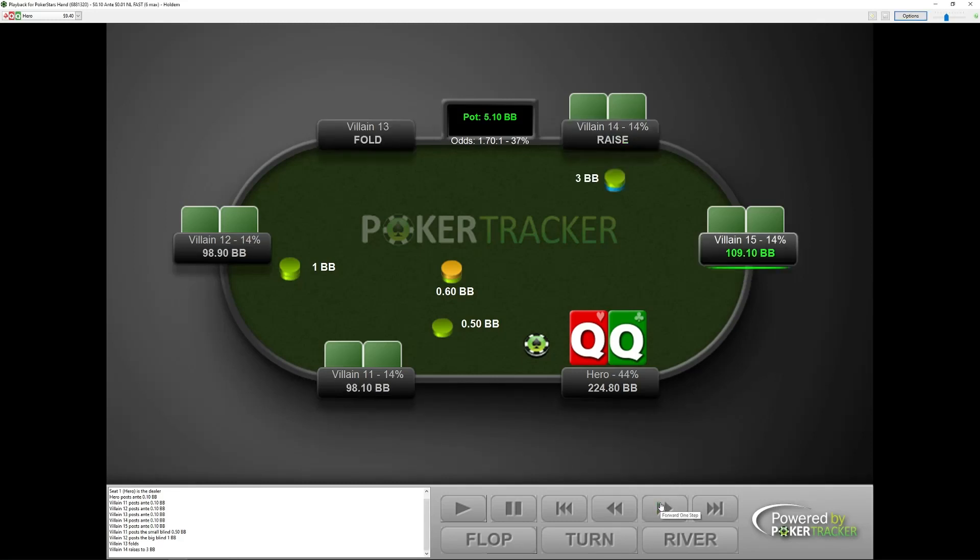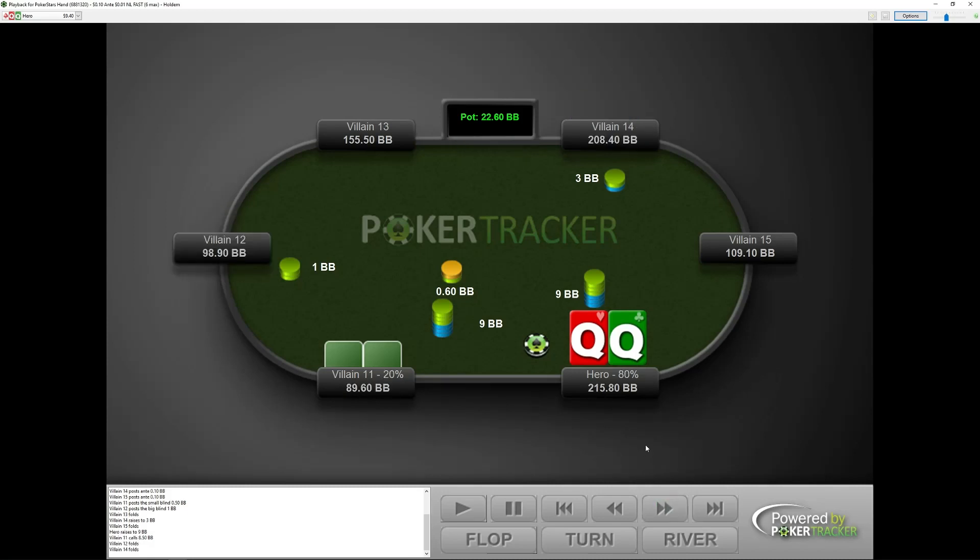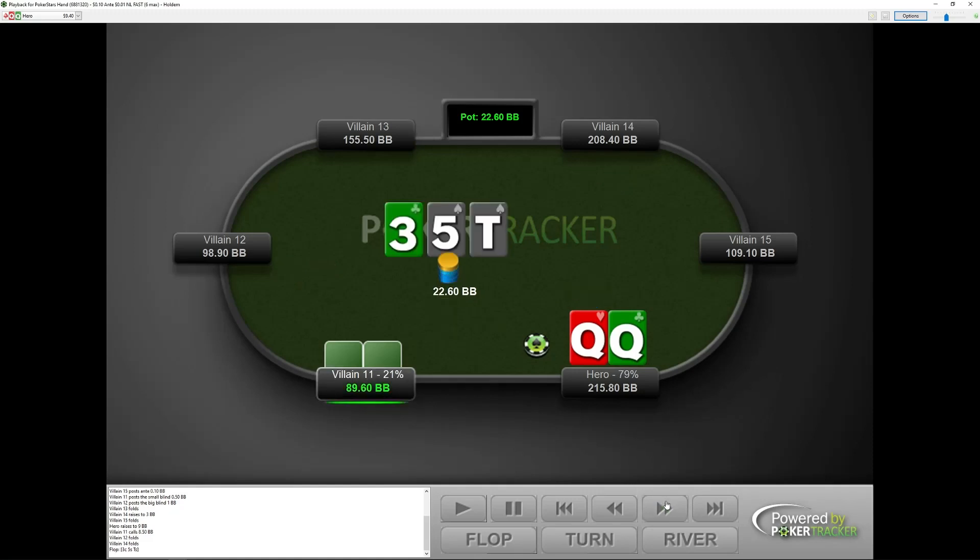So in our first hand, we've got pocket queens on the button. Our opponent opens three big blinds from middle position and we elect a 3-bet, getting a snap cold call from the small blind. We're always seeing that strategy — some cold-calling range in the small blind. And when we see a 3-5-10 flop, obviously I'm going to have quite a strong range. What our opponent is going to do here a lot is checking — that's the conventional check to the raiser kind of thing.